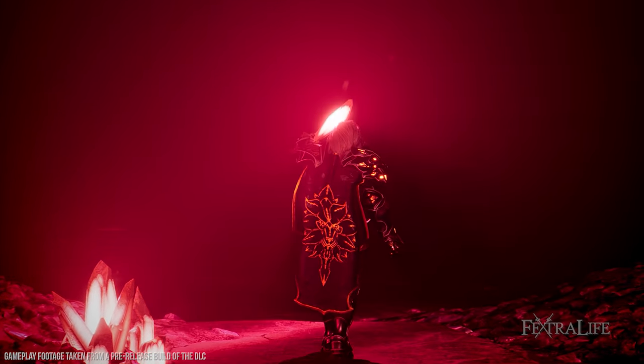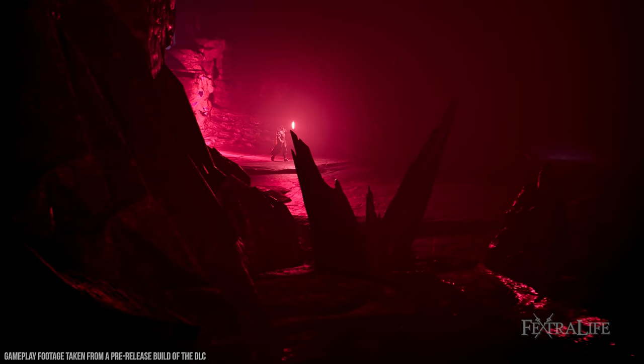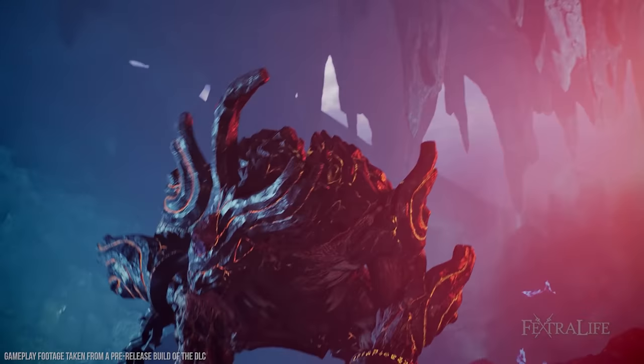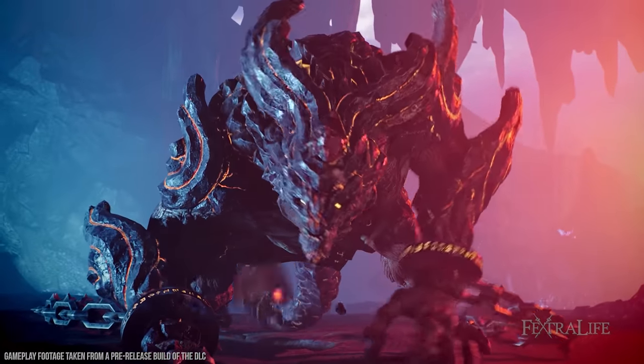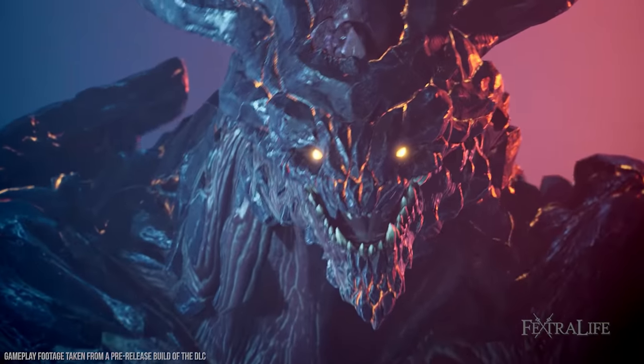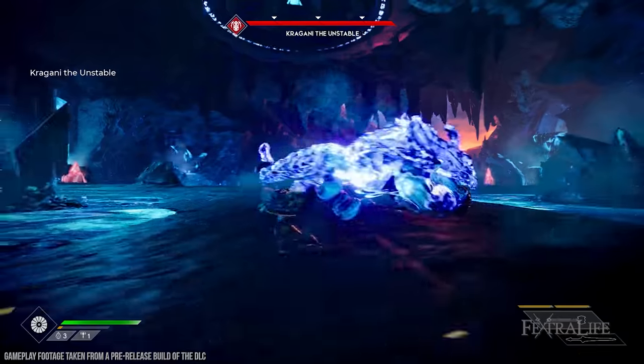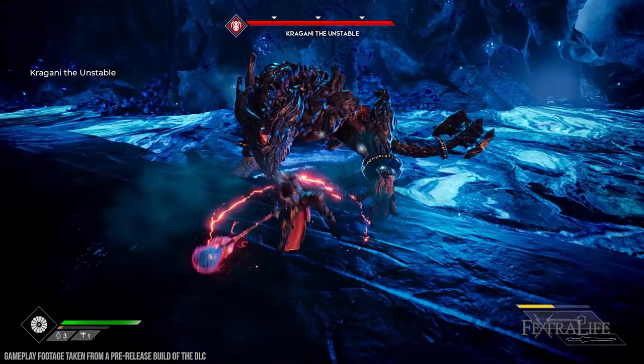The Fire Realm includes 12 new enemies, 5 new bosses, 4 new story missions, 5 hunting missions, and 1 Explore the Realm mission. Owning the DLC will also unlock endgame exclusive content including new Fire Realm Dreamstones, Fire Realm enemies and bosses that can spawn in the Ascended Tower of Trials, and the ability to play Lightbringer in the Fire Realm.